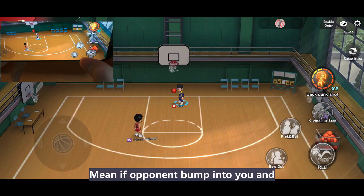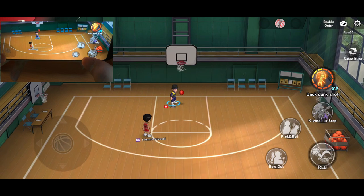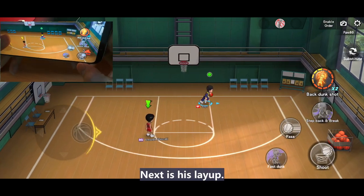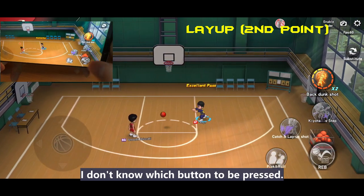Even if we stop for a while, we'll still feel the left hand dunk. But if an opponent comes into you and you are being stopped, any fast dunk will use Monkey's right hand. Next is his layup — right till now I'm still using his first layup only. I don't know which button to press first.